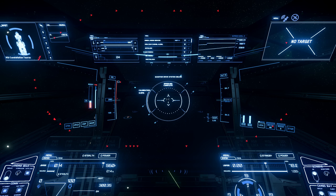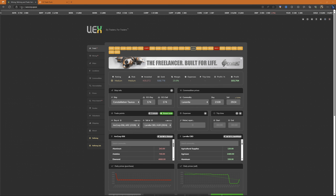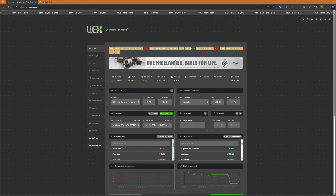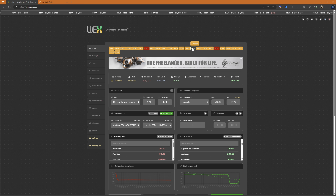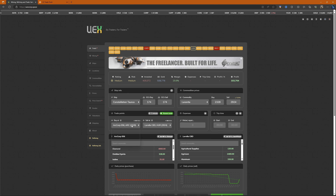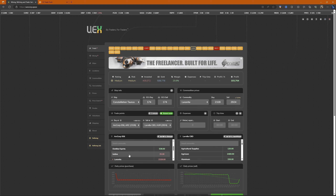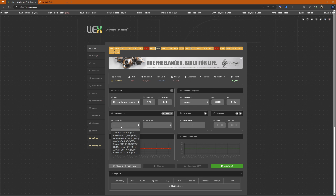I'm going to bring up my trade tool — this is going to be a gamble because I'm not sure if I can get Laranite from this place as there are only 500 units and it might already be taken. I'm looking at the UAX site. I've picked Laranite and I'm going to go to Corp 56 over at the Corp area, then bring it back over to Hurston for a profit of around 103,000.